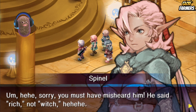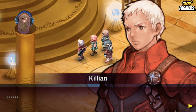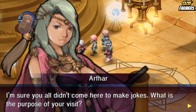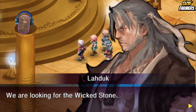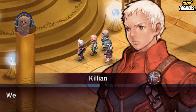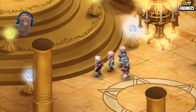Sorry, you must have misheard him — he said 'rich' not 'witch,' he has a weird lisp. Fine, I'm sure you didn't come here to make jokes. What is the purpose of your visit? We are looking for the Wicked Stone. Did you kill the ogres that surround it? We killed a bunch of ogres at your castle and we're pretty sure you have one here.